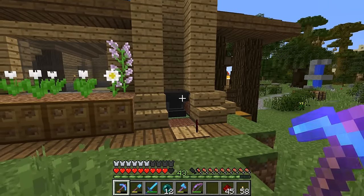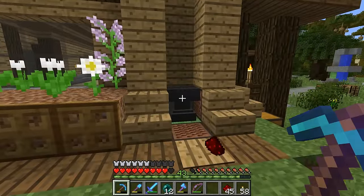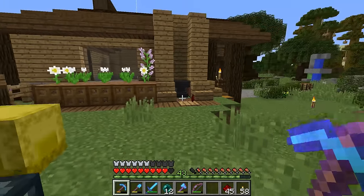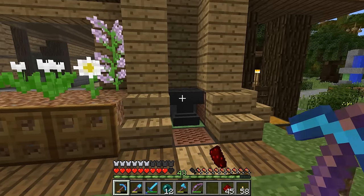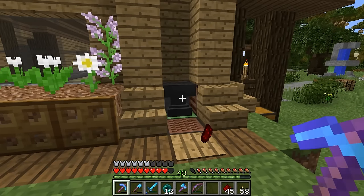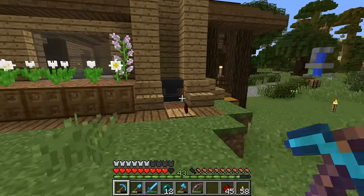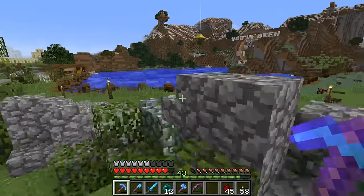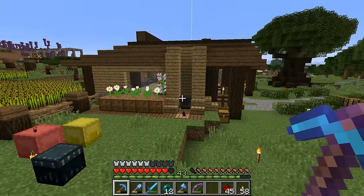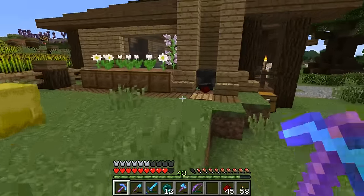Maybe you guys have ideas how to make this work. Basically, some of you have probably seen my first season of Terraforma Craft. You remember that one episode where I dropped the cobblestone on the cow, crushed it, and the meat went flying everywhere? Ever since then, in the back of my mind, I've wanted to make a cow farm in vanilla Minecraft where we drop an anvil on the cows and the meat starts flying everywhere. I thought that would be a cool thing.